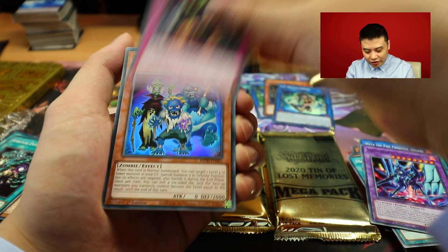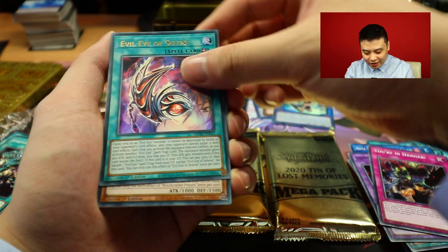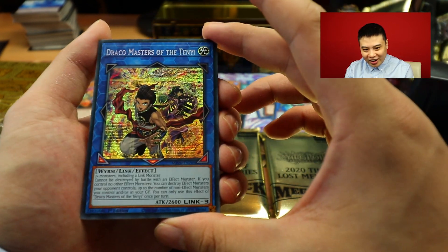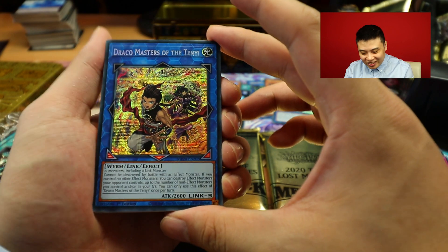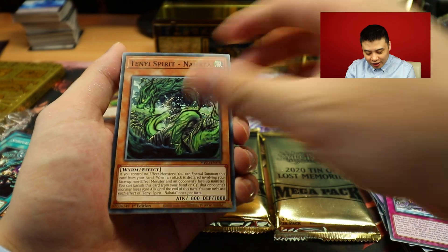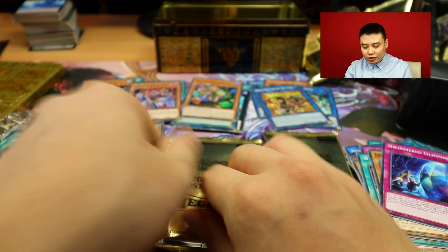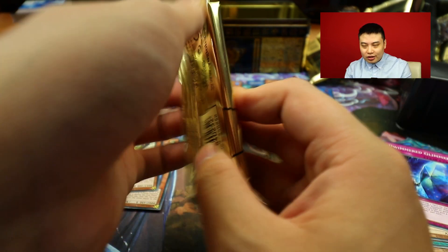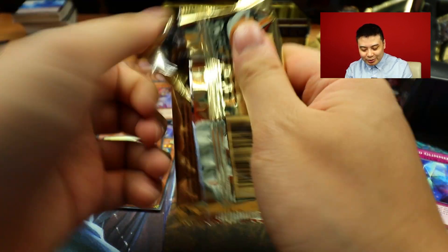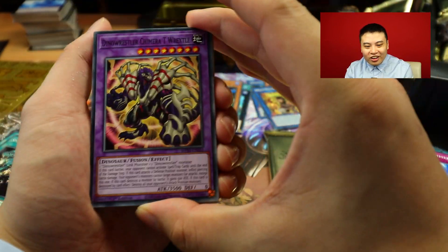Something great - you're in danger. We're starting to get to the Holos. If you need Track of Treachery, Evil Eye Selene, Witchcrafter Madame Verre, and Dracomaster of the Tenyi. Not exactly what I was hoping for. Emperor Maju Garzett. There's also a brand new card I really want to get three copies of - it's the one that lets you Tribute Summon your opponent's monsters by tributing your own to summon a Level 7 or higher. It seems pretty neat - like a crappier version of Sphere Mode.